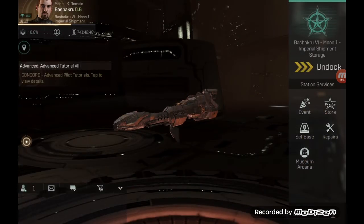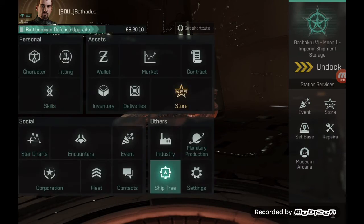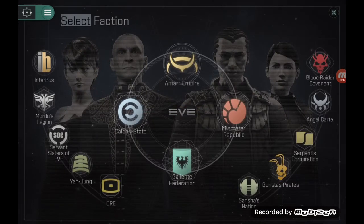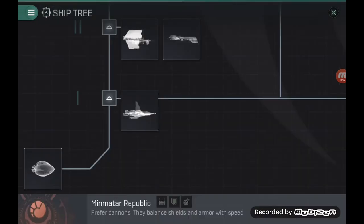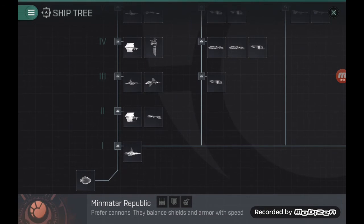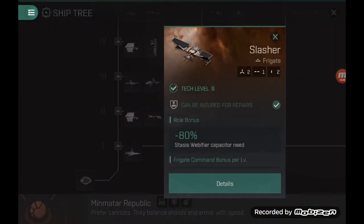Now let's look at which ships you can fly if you want to equip cannons. The only faction that uses cannons is the Minmatar, and Minmatar ships are basically either cannon-driven or missile-driven. As we did for lasers, we'll go from frigate to destroyer to cruiser size to see exactly what you can fly.